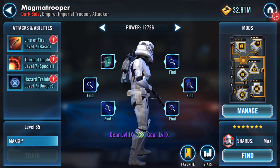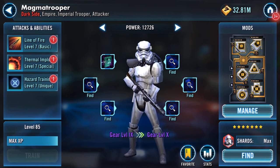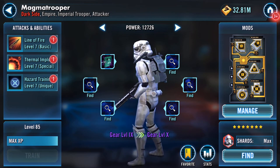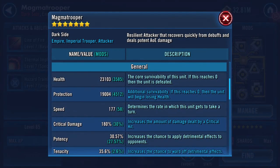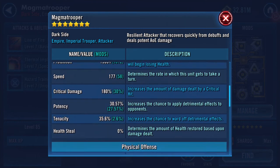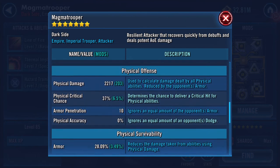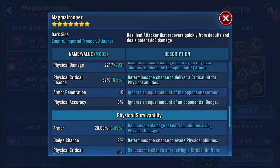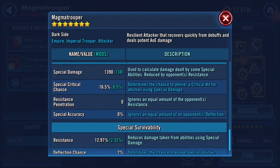I was hoping naively to have broken the 200,000 GP bracket there, but that's not to be. But what I have done is taken Magma Trooper up to gear level 9. Stats-wise: 23,103 on his health, 19,004 on his protection — so that really is a jump. He's now got an HP combination of 42,000. 177 speed — that won't have changed, and it didn't, because there was nothing speed-related. 2,217 physical damage and 28.09% armor.